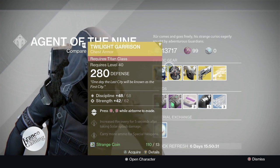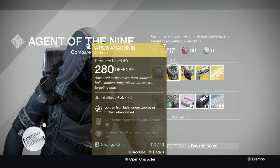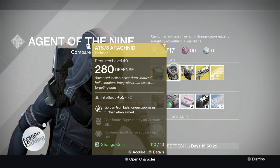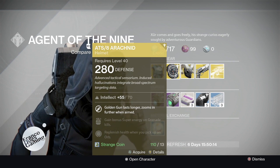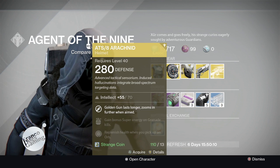For the Hunter we have the ATS/8 Arachnid. With this one, Golden Gun lasts longer, zooms in further while aimed, and you gain bonus super energy on grenade kills. You also replenish health when you pick up an orb.